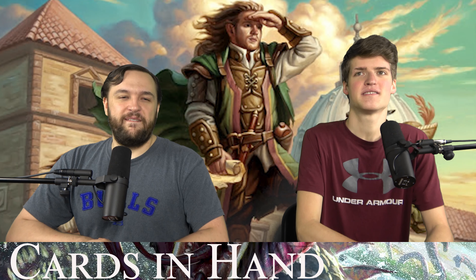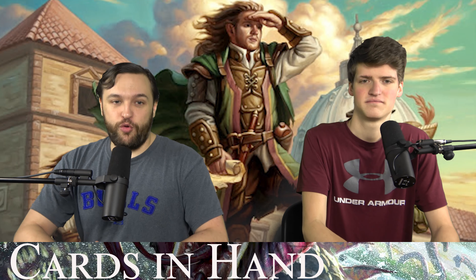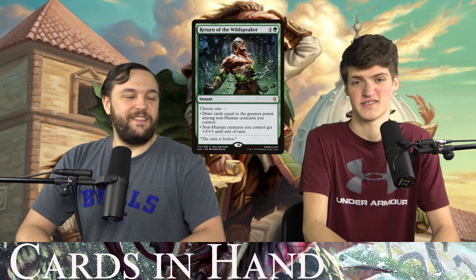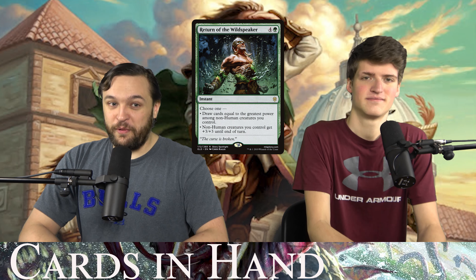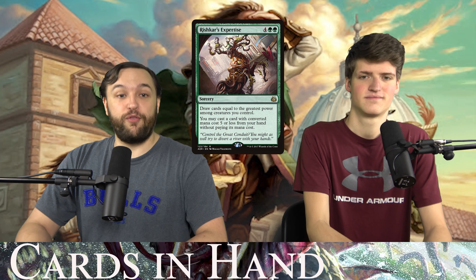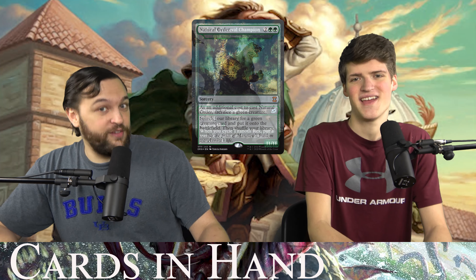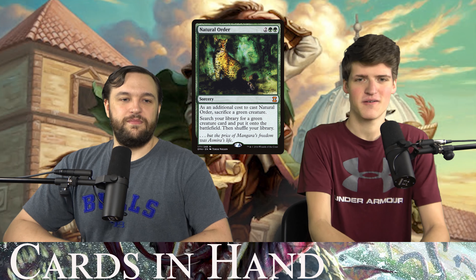We also like to make really big powers, and because we like big powers, we like to draw equal to those powers — that's green's piece de résistance for drawing a million cards. Four cards do this: Garruk, Primal Hunter is a planeswalker who does it. Return of the Wild Speaker draws equal to your creature's power or overruns with +3/+3 and trample for non-humans. Rishkar's Expertise draws equal to power and lets you cast a spell with converted mana cost five or less for free. Life's Legacy has you sacrifice the creature to draw. And if you want something big, use Natural Order to go get Titanoth Rex.